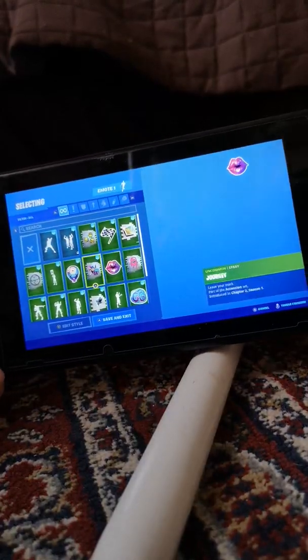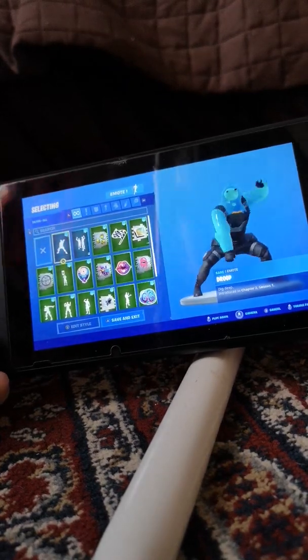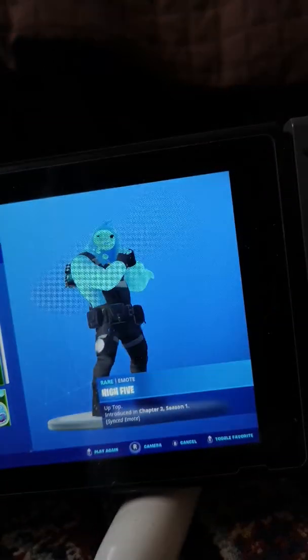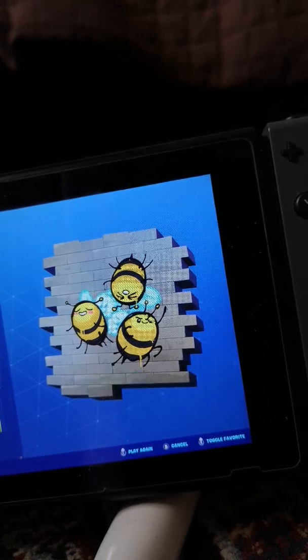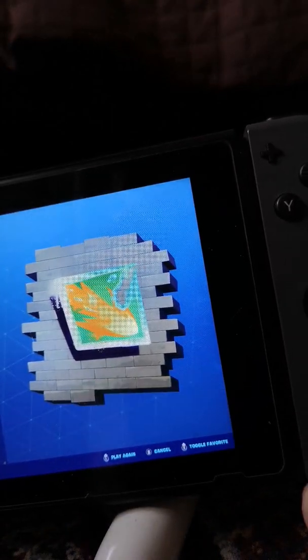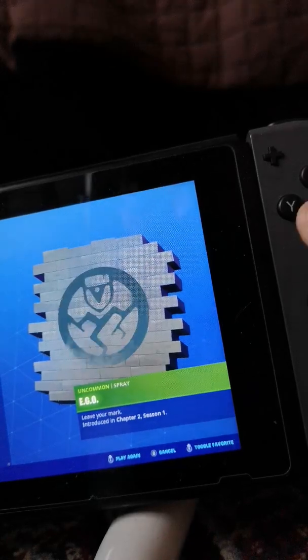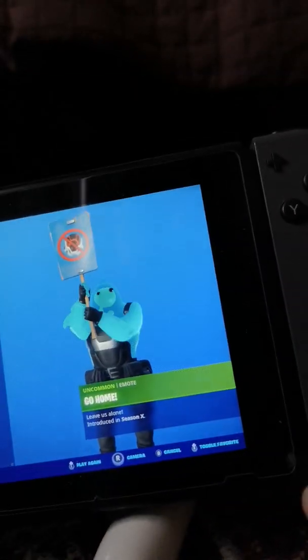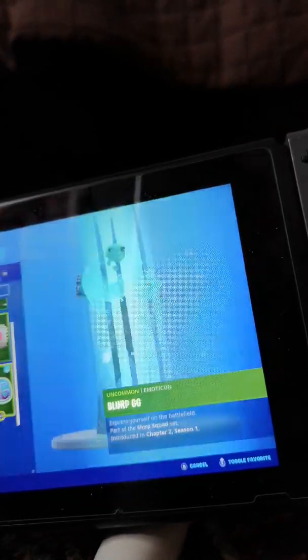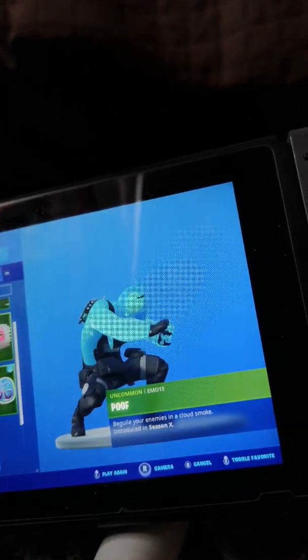Now let's get to the dances and emotes. My first one is Drop It, Chapter 2 Season 1. I'm going to go close up on the screen so you can see better. The High Five. Then the Bees, Chapter 2 Season 1. Then the Checkered Flag, Chapter 2 Season 1. The Comet from Season X. The Alter Ego from Chapter 2 Season 1. The Go Home from Season X.